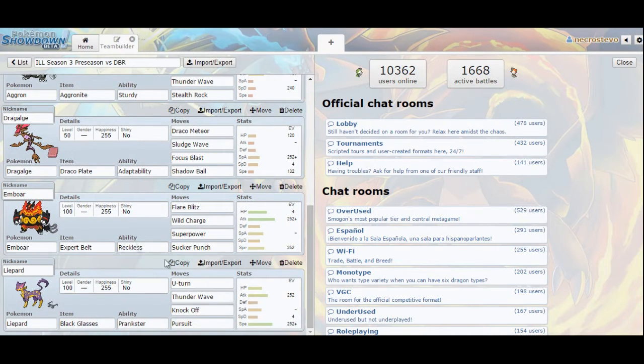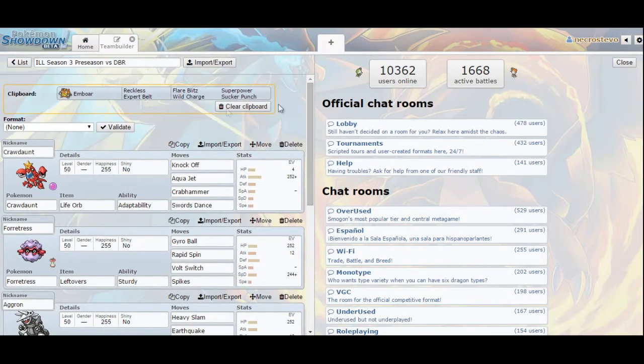Focus Blast is to get extra coverage, most notably on Cobalion who resists Sludge Wave and Draco Meteor. We're going with the same Emboar — max Attack, Adamant, same moves since they work out well against his team too. Emboar is going to be more of a wallbreaker here. Then I have Liepard in the last slot — a Pokemon I don't have a lot of experience with. U-Turn for fast momentum, Thunder Wave since he only has Nidoking as a Ground-type, Knock Off and Pursuit because I'm afraid of Victini.